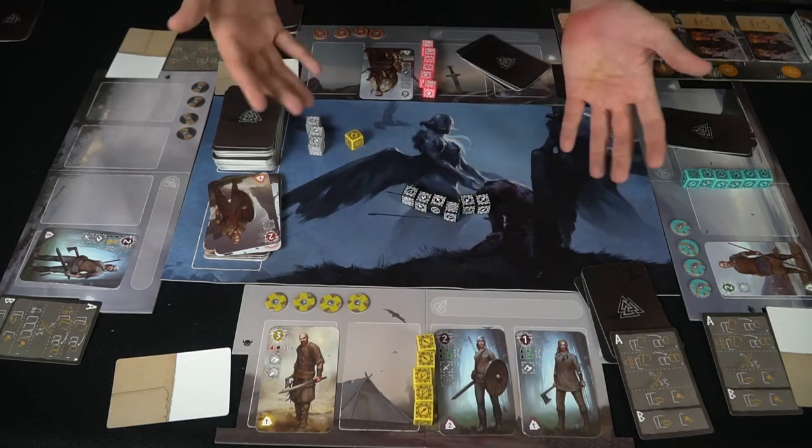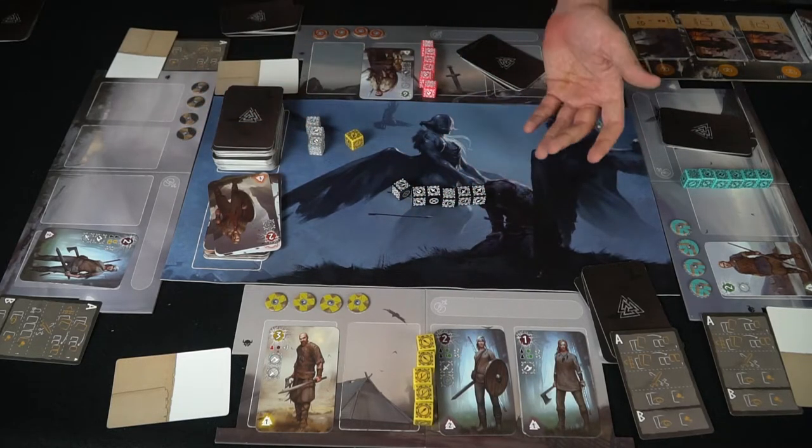Two quick caveats before my review. When rolling dice: you roll, place the ones you want on warriors, set aside the ones you don't want, discard one, and roll again. You repeat until you have no dice left. Everything on the field with all dice symbols matched will activate that card.